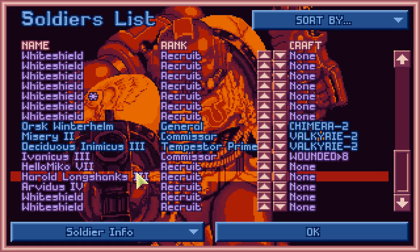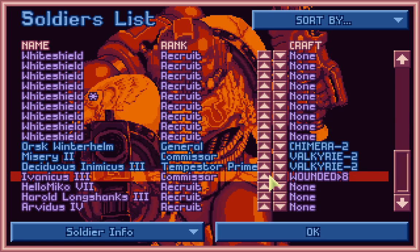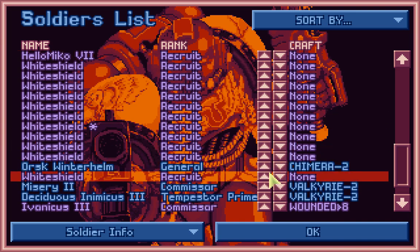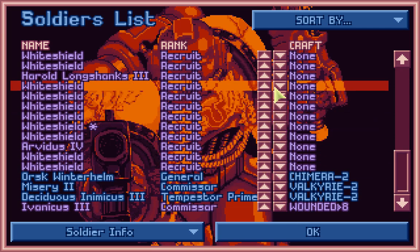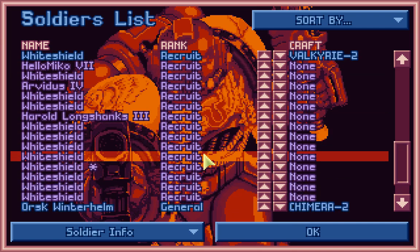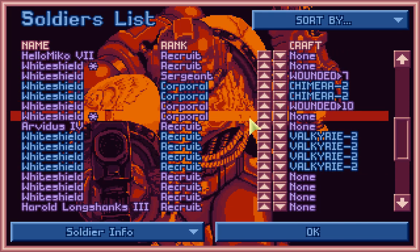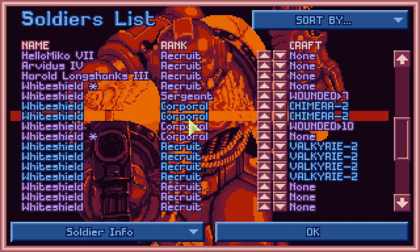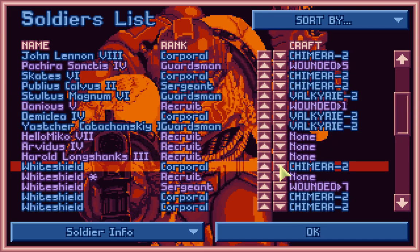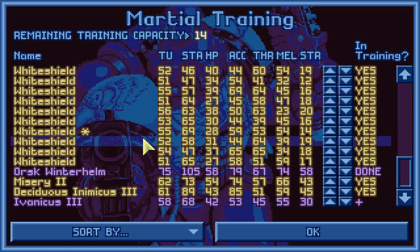Let's get some training going for our new White Shields. Returning subscribers: we have Hello Miko who's back. We have Harold Longshanks, Arvidus — come on up, Arvidus. Let's get you guys above the White Shields. I have to be careful with that mouse movement. Let's move this guy down and get some training going — we have 19 training slots, let's fill them up.